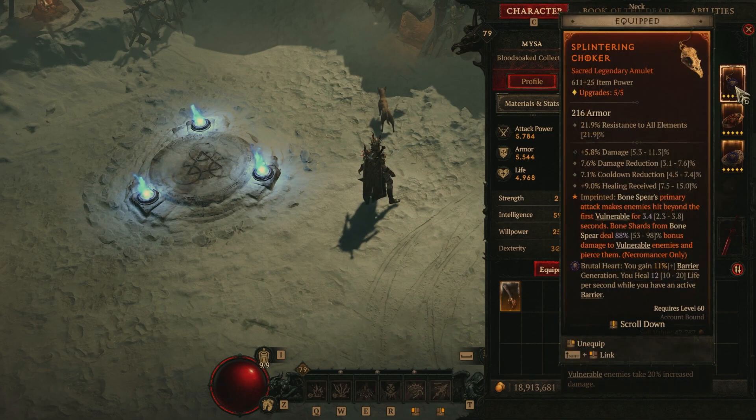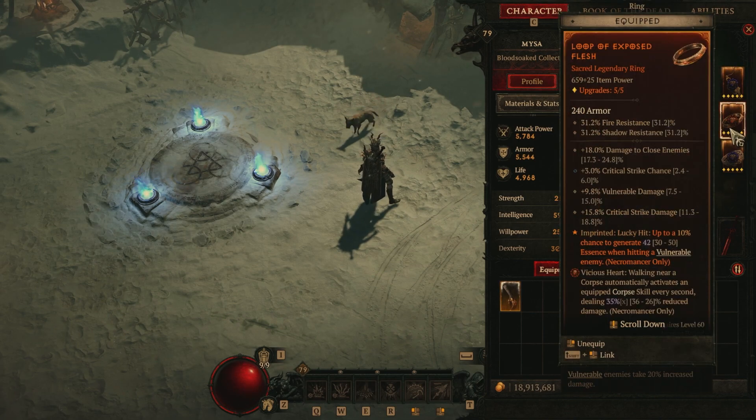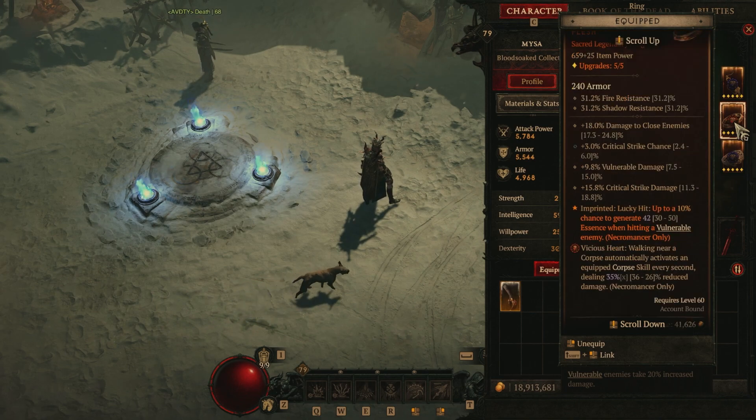The Splintering Choker is not the ideal amulet, but so far I haven't been able to get the one that I need. We have the Loop of Exposed Flesh — again, this ring is not best in slot for this build, however it's doing me just nicely right now. And we have the Vicious Heart: walking near a corpse automatically activates an equipped Corpse skill every second, dealing 35% reduced damage.